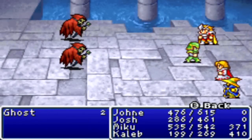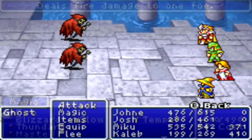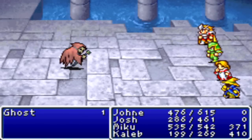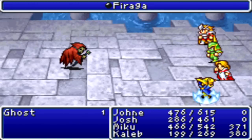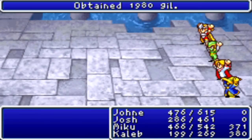Oh hey, some ghosts. These are actually the enemies not weak to Thunder, believe it or not. Excuse Faraga, whatever - they just have the same weaknesses to everything else. I actually didn't think I'd kill them that fast, but whatever. Ghosts, I think, can inflict death. I'm not sure about that, though.